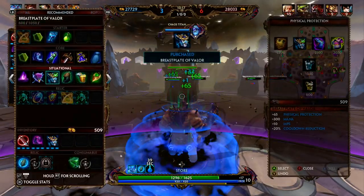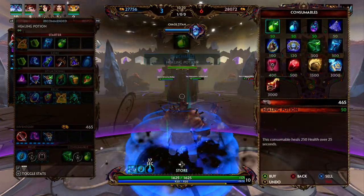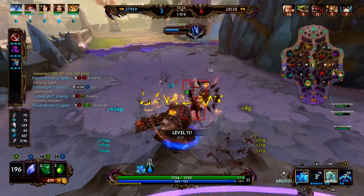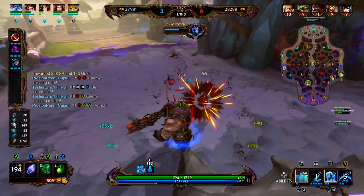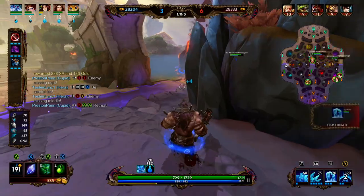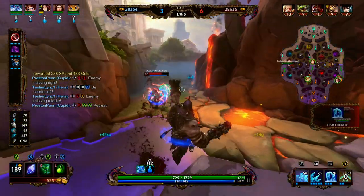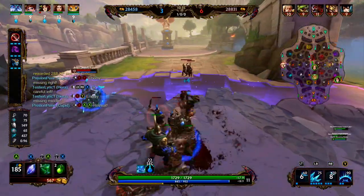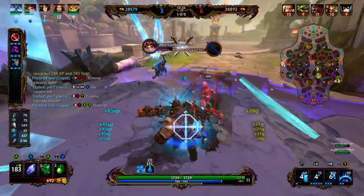We have our teleport up and we have enough for Breastplate of Valor. We activate our teleport, pick up the Breastplate, buy a few potions, and we're back in lane. Our two is now fully clearing archers if we hit all of them. Chiron's over here — we're not going to let him get that for free. We put up a wall, miss our freeze — not the best mechanics right there.